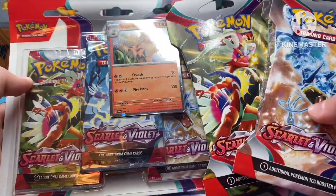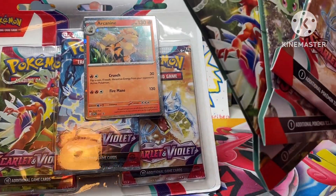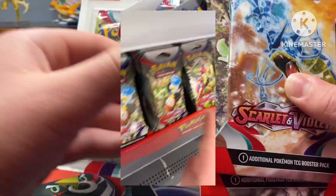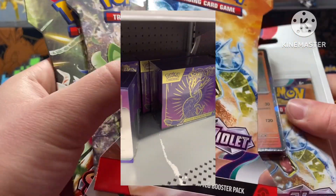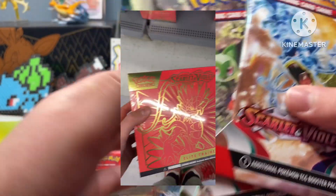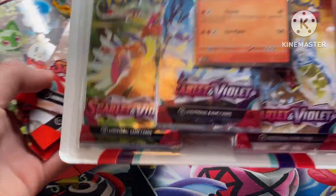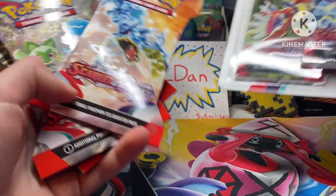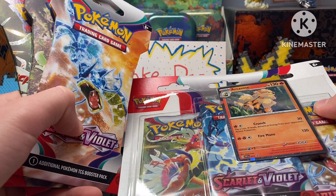So yesterday was the release date of Scarlet and Violet. I went to Walmart and they had a bunch of this stuff. They had ETBs — those are a little too expensive, I think like 54 bucks, which is a lot. I mean, they do come with like 10 packs and a promo. So I decided to get a three-pack blister and just three single packs. Hopefully we can pull something. The set looks amazing.